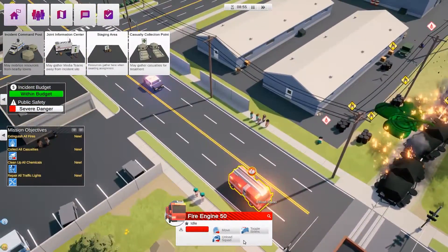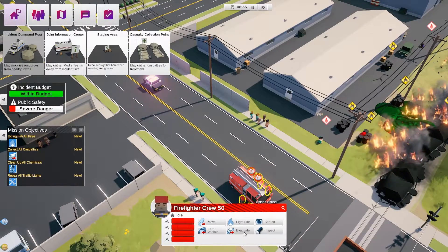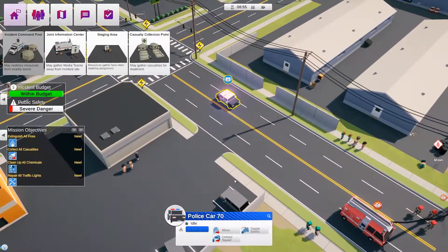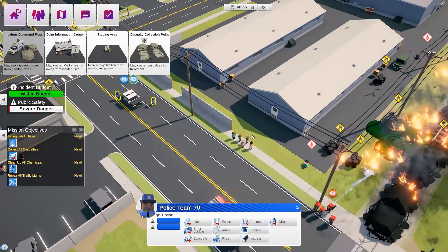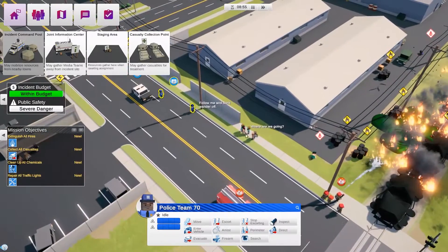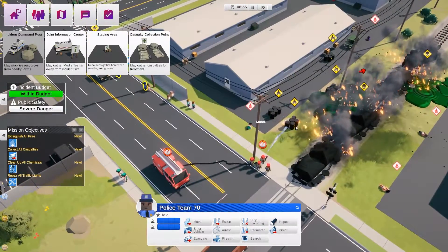Now these units need to get in position. Let's turn the sirens off, unload squad, fight fire — we'll click that. We'll get the police out as well. We're going to try and escort these people away because they're all watching the fire — get away from the fire! So the fire crew are dealing with the fire here.